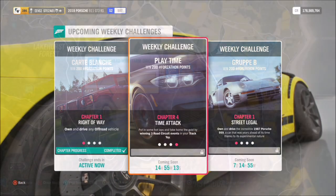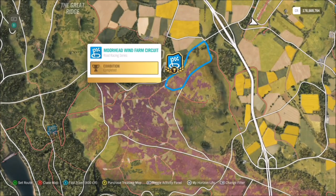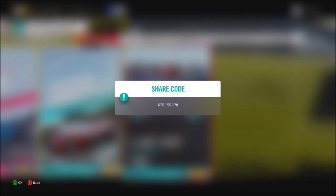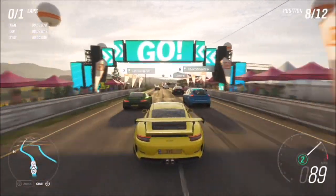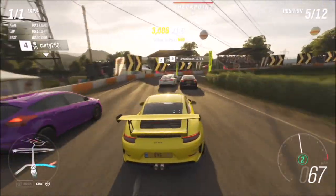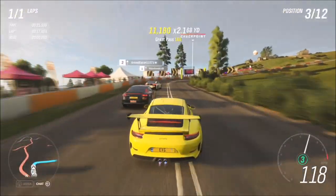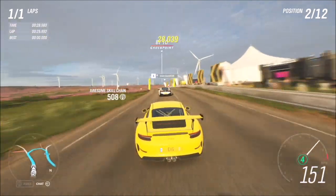The last challenge wants you to win three road circuit events. The easiest one I found is the Moorhead Wind Farm circuit. I created a blueprint called 'One Lap Easy' — it's just one lap of this race. The share code is 676 155 178, so just type that into the search bar. It takes about 38 to 40 seconds per lap depending on what car you're using — in the Porsche it took about 38 seconds.